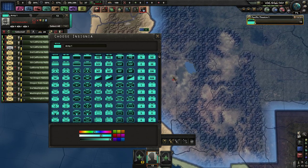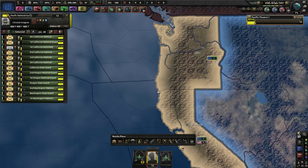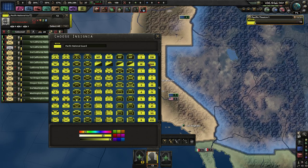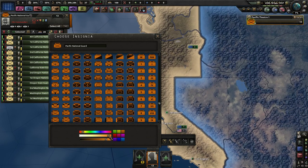We'll probably need a bunch of mountain troops because of all this terrain. We'll call them the Pacific National Guard — that works better. Yellow for the color of the sun, which of course we all know exclusively resides in the West. And in terms of army icon, we'll do this because it is technically a full army.